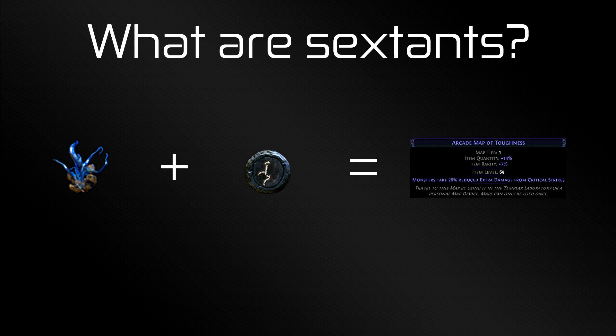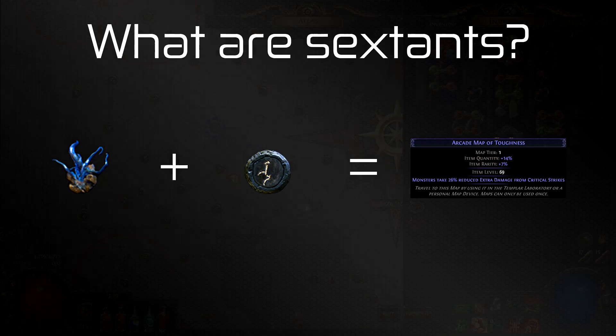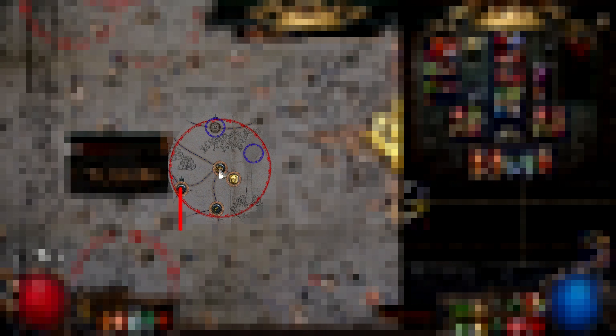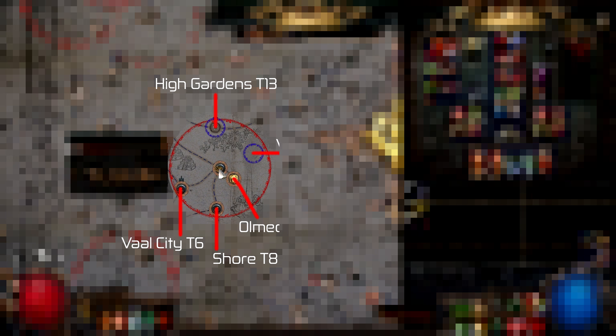Whereas using a Sextant will apply a mod that will last for the next three maps that you run. As an added bonus, it will also work for any map that happens to be in range in the Atlas. For instance, when you look at the Catacombs, you would see that Val City, Shore, and High Gardens are within the range of the Sextant. Another bonus is that Catacombs is within range of Omex Sanctum and Val City — these may be unique maps, but they will also be affected by this Sextant.